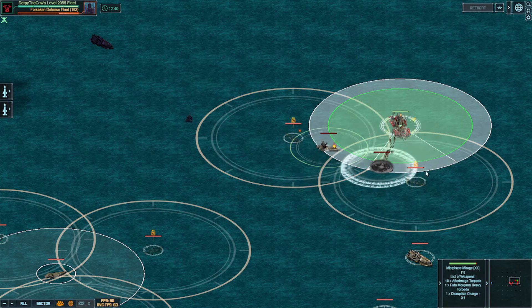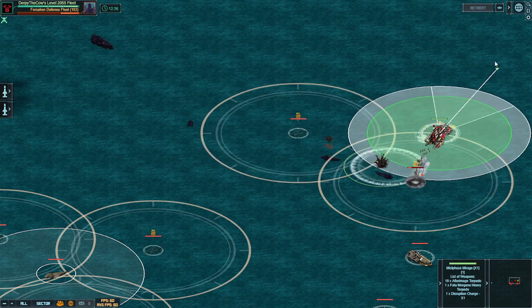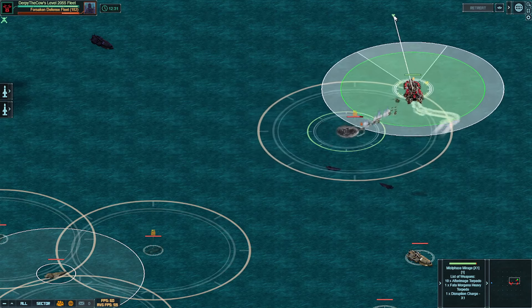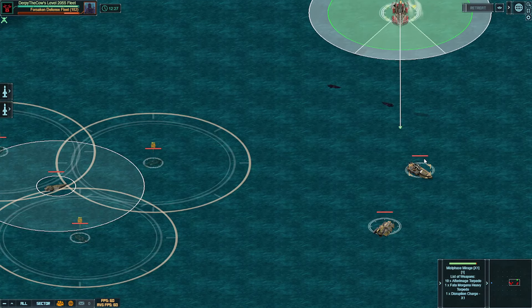Against the two subs — again, these have torpedoes — I do want to make sure I'm moving away at a constant speed from those, because that gives my countermeasures a little bit more time to shoot at all the incoming torpedoes. I did also do a minor build change, which I'll show you at the end regarding that.